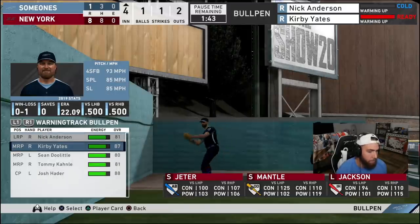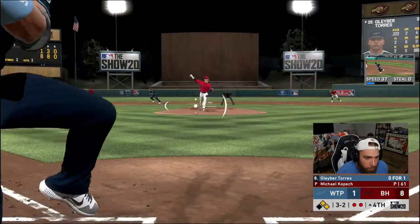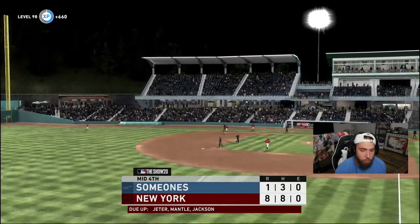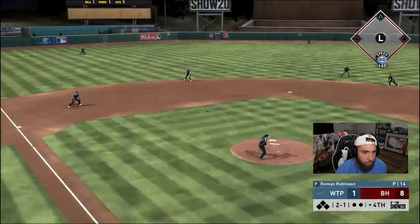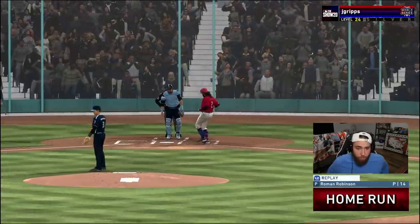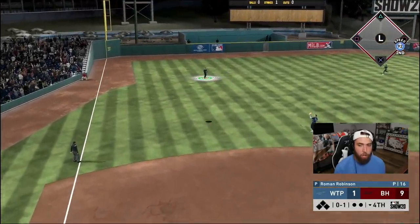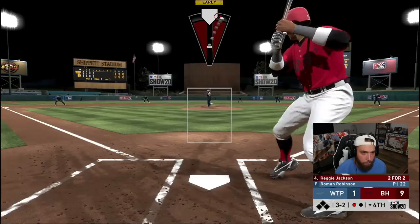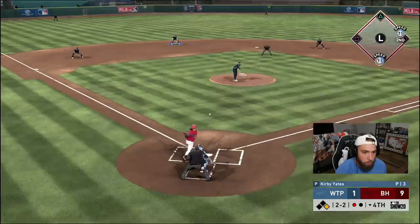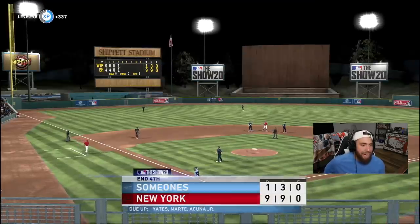Let me get Nick Anderson warmed up with Kirby Yates, and we'll get a lefty up in case we get to the pitcher spot. That hanging slider is kind of gross when you're throwing 102. Solo shot for his creative player — that ball was crushed. Fly ball out to left, one down in the fourth. We're trying to get through this inning with Roman so we can get a pinch hitter. Good changeup — what a check swing. Little 6-4-3, that'll end the fourth.